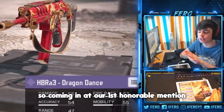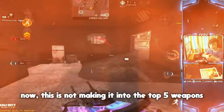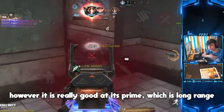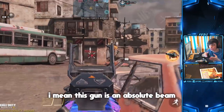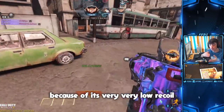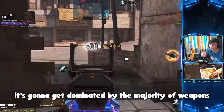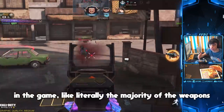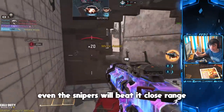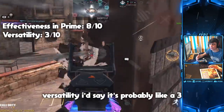For our first honorable mention, unfortunately not on the list today, it is of course the ICR. This is not making the top five because the damage per second is a little bit lackluster. However, it is really good at its prime, which is long range. This gun is an absolute beam — it literally shreds people across the map because of its very low recoil. Unfortunately versatility is quite lackluster; up close it's going to get dominated by the majority of weapons in the game. In its prime I would say it's a solid 8 out of 10, and for versatility probably a 3.